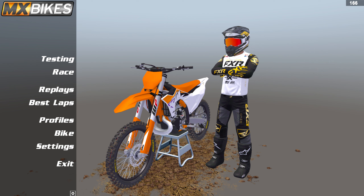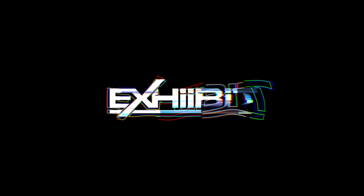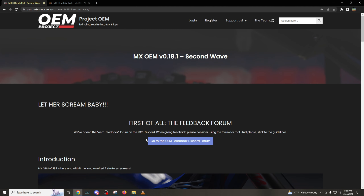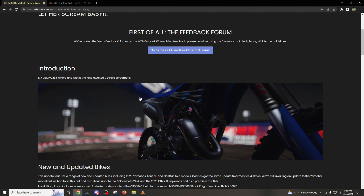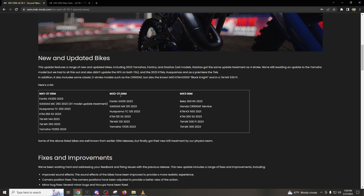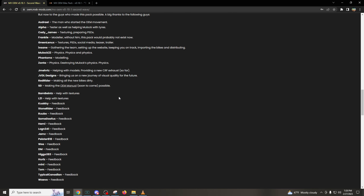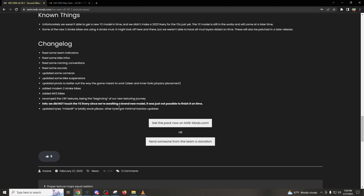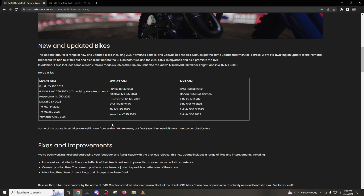Let's go over all of these notes. We are on the Project OEM website. This is where the article was released for the new update, the OEM 18.1 — the second wave as they would like to say. This is basically with all the two strokes that got added. What I'm going to do first is go down to the changelog at the very bottom and go over this real quick to see what they updated and fixed, then go back up for the details.